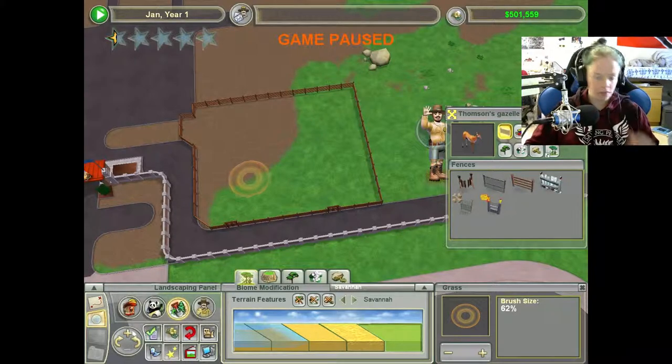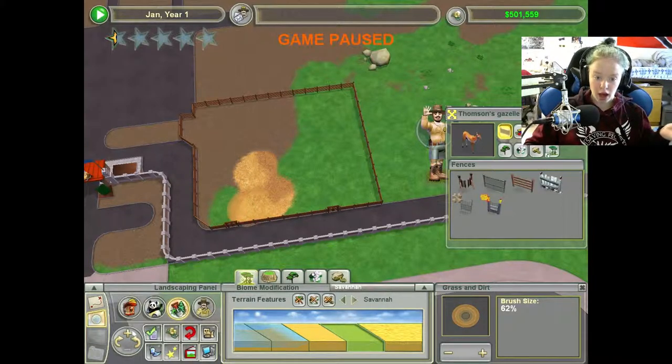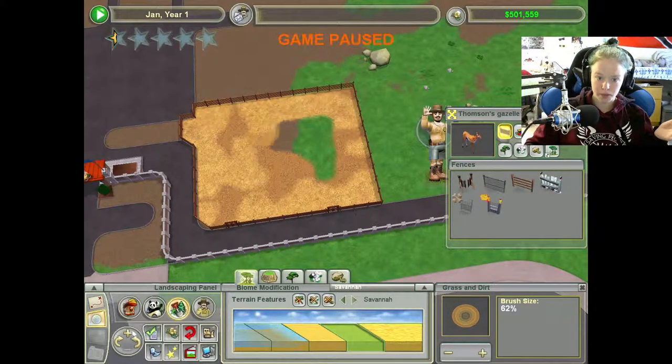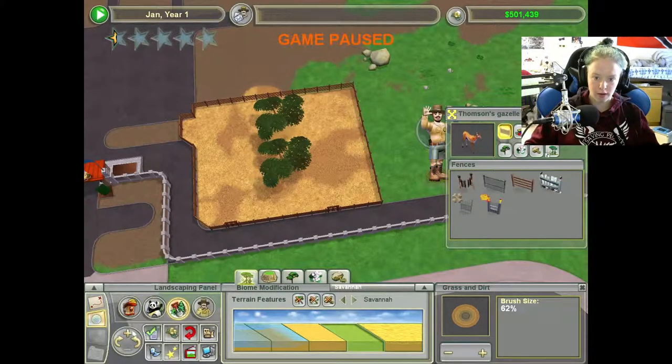Next thing we need — sorry guys, my voice is like really raspy — is a biome. Gazelles don't live in a grassland, so we actually have to go over to the biome and place it down. You can come over here into the biome modification, and then you can also add trees and stuff like that if you wanted to.